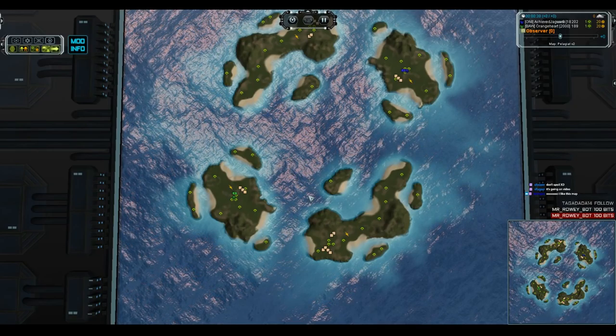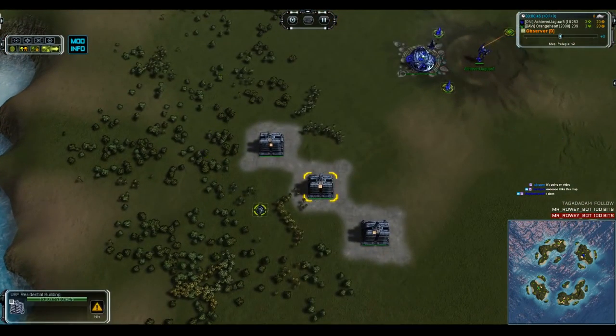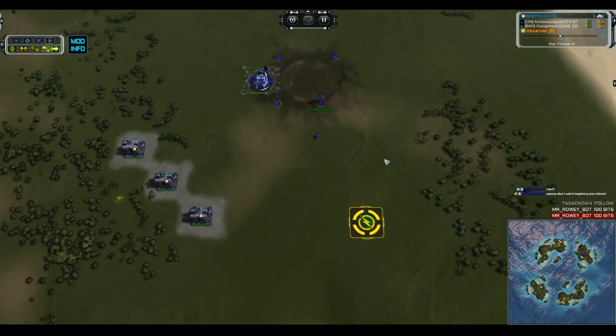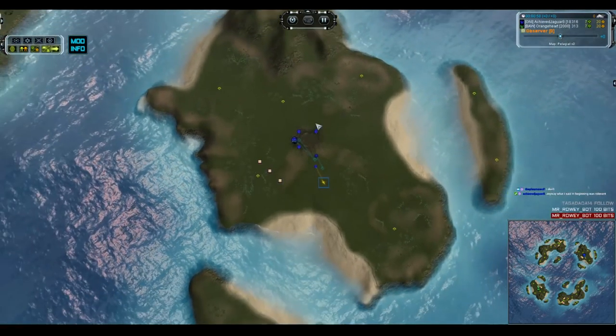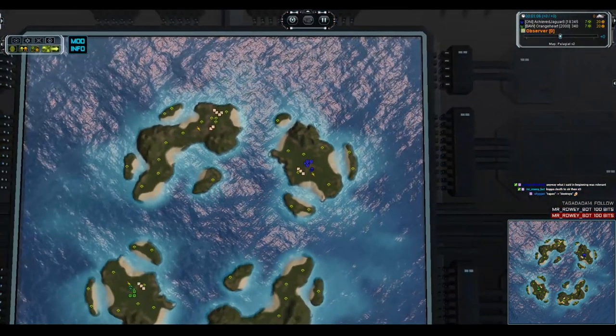Pelagial — I have played it a couple of times, it is actually quite a fun 1v1 map. You've got a bunch of tree clumps, not necessarily any rocks to reclaim, but you do get a couple of civilian buildings that reclaim for a fair amount. On your home island you have ten mass extractors — technically 13 within your realm of control. It's going to be a balance between expanding to outer islands, air control to keep those expansions, and navy, because if you get navy-locked you are screwed.